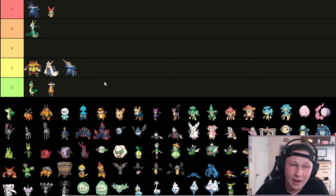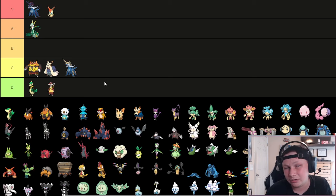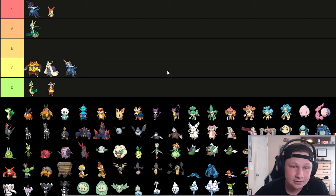Stoutland also has access to Intimidate and Scrappy - two valuable abilities. It was a decently strong wallbreaker in Generation 6 and 7, either on Sand teams or running other sets like Scrappy. The only issue is Stoutland in Generation 8 was terrible because of the loss of Return - losing a really great Normal STAB option, probably its most reliable move. So it's pretty bad in Generation 8, and it's not in Generation 9, so we can't judge how it would be now. Personally not a Pokemon I really like, but it deserves a C tier shoutout from an objective standpoint.